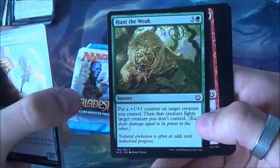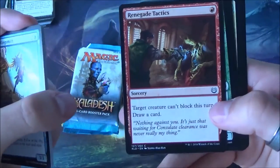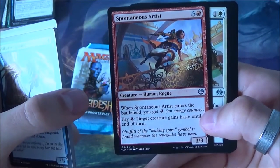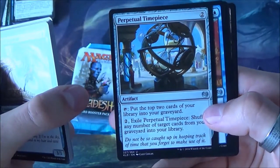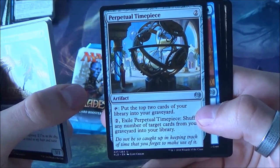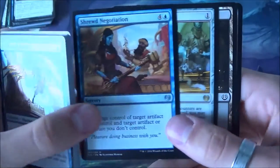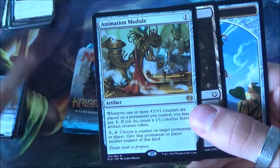Another creature - these are not too exciting. Energy, lose life, draw removal in green - potential for the deck if we're going with green. This one is also really nice - a two-drop that grows creatures. Another energy matters card that gives haste to servo tokens - nice, also white potential. This one is kind of weird: put two cards in your graveyard, you can exile this card and shuffle it back.